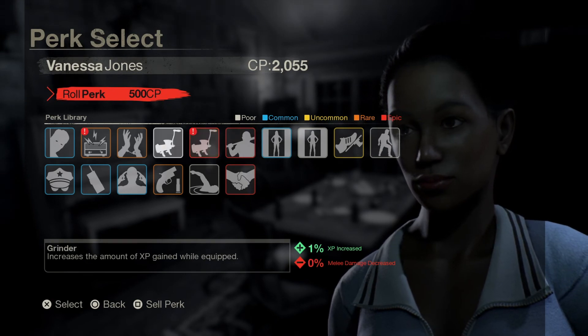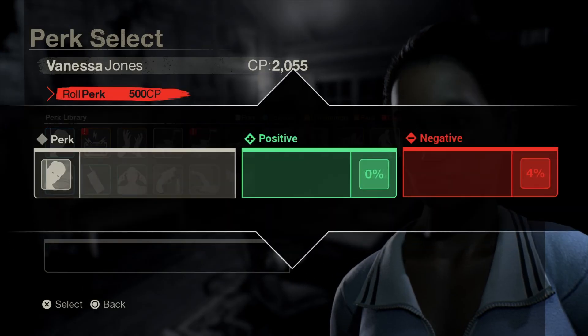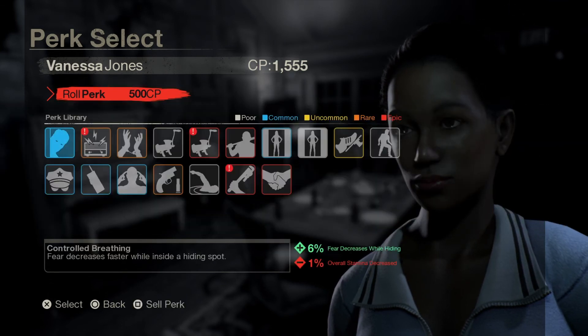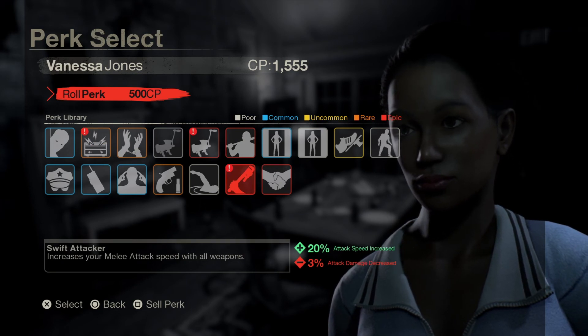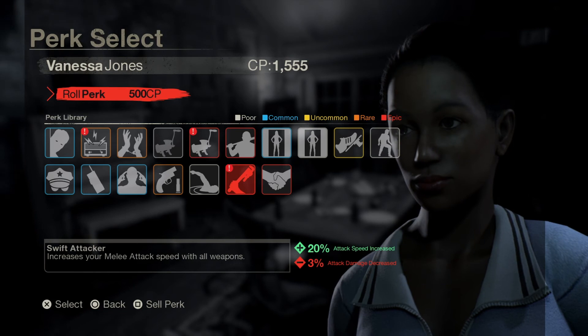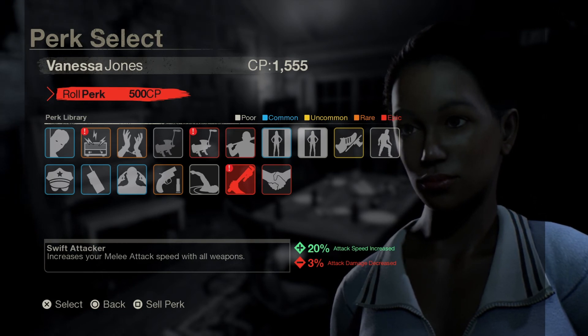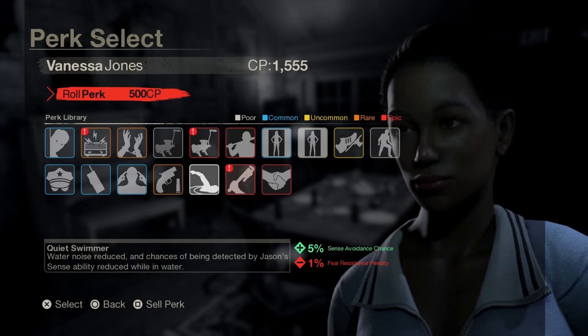I'm very happy with that - I didn't think I'd get an Epic on this video! Let's roll another. Swift Attacker - another Epic, wow! Increases your melee attack speed with all weapons. Twenty percent attack speed increase - that's great! Minus three percent attack damage decrease.